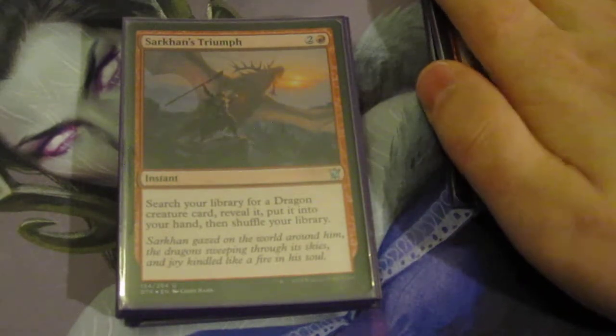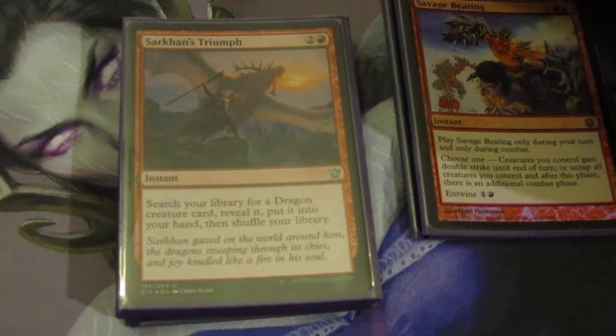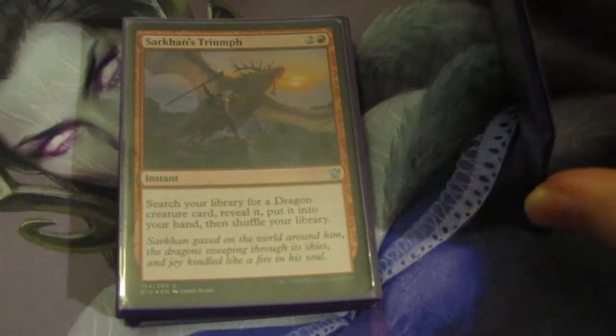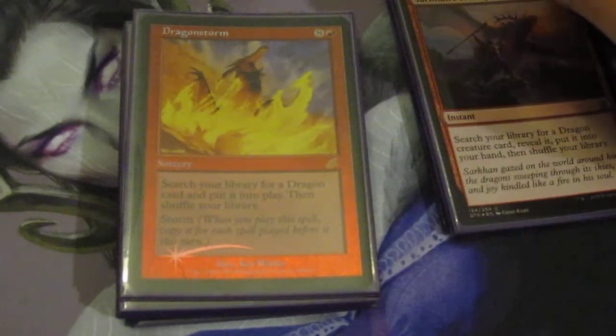Sarkhan's Triumph — they gave us a Dragon Tutor and it's fantastic. This usually goes and gets Scourge of the Throne or just whatever dragon I need to answer or protect myself with. I like Scourge and Thundermaw Hellkite the most usually. Dragon Storm is in the deck — again, this is for efficiency, though it probably should not be in the deck since there are no ritualistic spells.